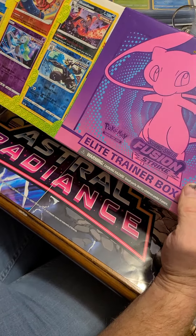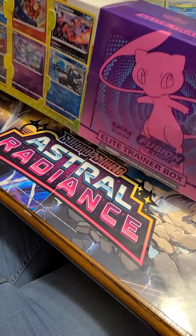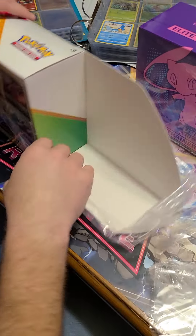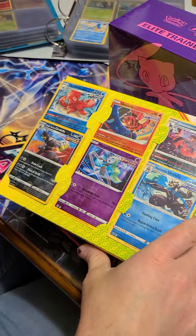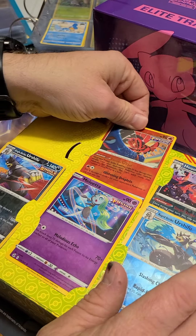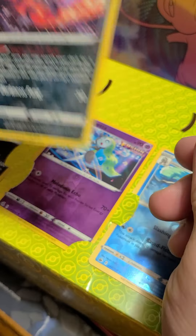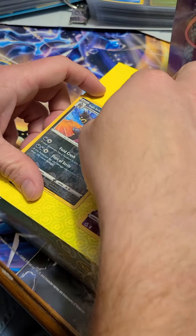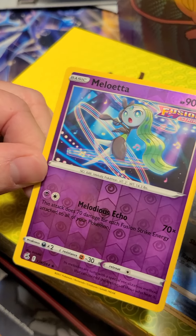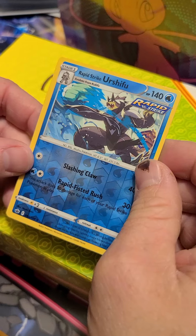Let's open the Elite Trainer Box bundle available at Sam's Club. It comes with the Elite Trainer Box — I grabbed the Fusion Strike one. There are a couple Battle Styles ones we may try out later. This comes with some reverse holos: we have an Artelara — I'm gonna butcher all these names because I didn't practice them — a Houndoom, a single-strike Urshifu, a Meloetta, and a rapid-strike Urshifu.